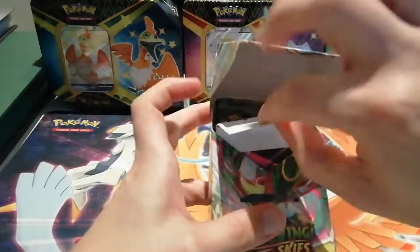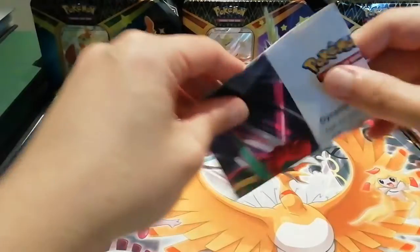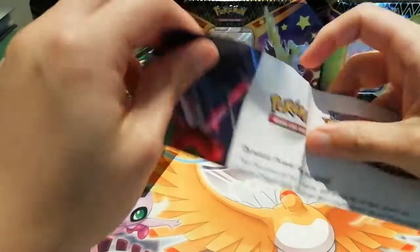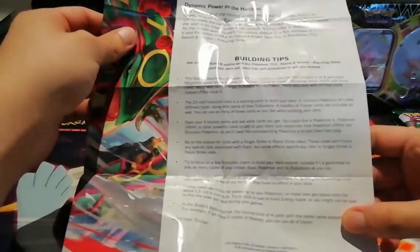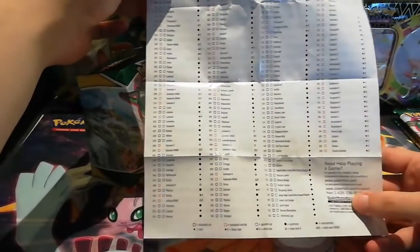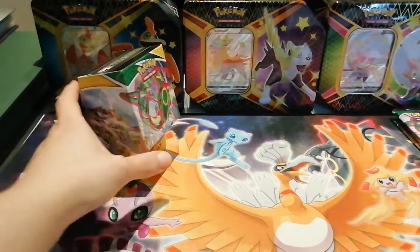First we have this little guide to give you a bit of information on the set and some building tips for the pre-release event if you're actually going to play. On the back we do have the Evolving Skies checklist — this is quite a big set so the checklist goes up to 203, though I imagine there may be some more cards possibly as well.